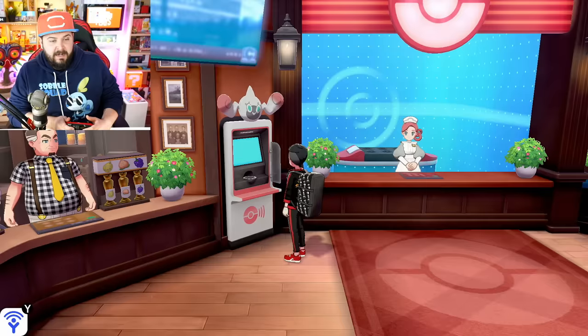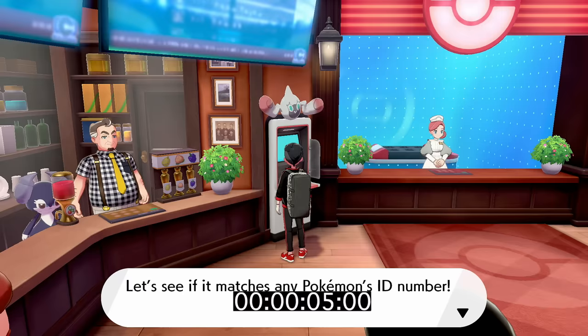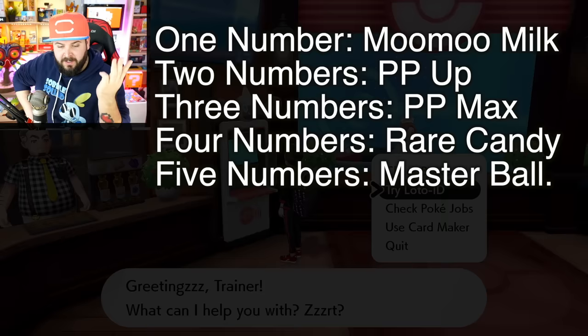Now, what if I told you that being this great person and helping out new players is also going to reward you? Every PC in the game has the Rotolotto — the Loto-ID. Here's a quick explanation: every day it randomly generates a five-digit code and compares it to every Pokemon in your boxes' original trainer IDs. If you match one through five numbers you win prizes. One number gets you a Moomoo Milk, two gets a PP Up, three gets a PP Max, four gets a Rare Candy, and five gets a Master Ball.